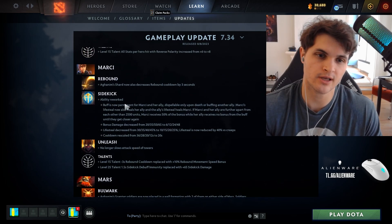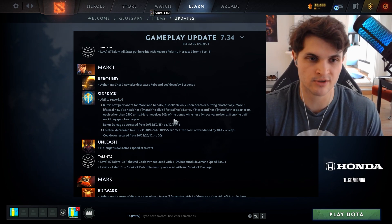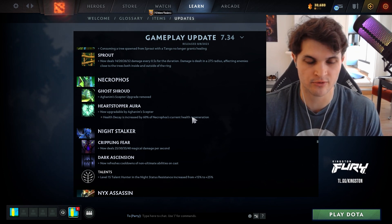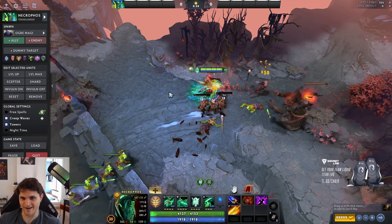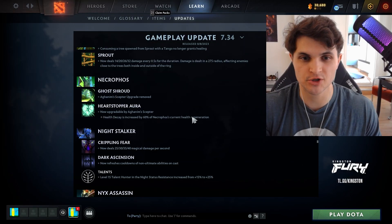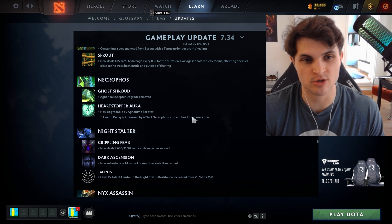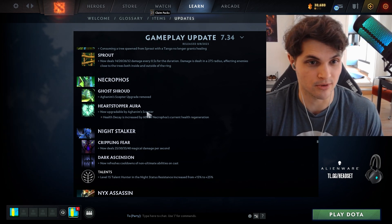Marci's Sidekick is now permanent and you heal each other with whoever is your sidekick — Marci-IO specifically will be incredibly broken, so keep an eye out. Necrophos's Aghanim's Scepter got reworked: health decay is increased by 60% of Necro's current health regen. If you buy a Heart of Tarrasque that is very spicy. This also applies to bonus health regen your allies give you — if Pudge eats you and gives you percent HP over time with Aghs scepter, you just kill everybody. I'll be trying an Aghs-Heart-Kaya Sange build.